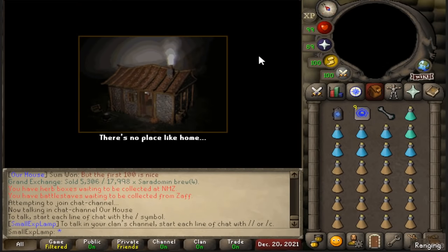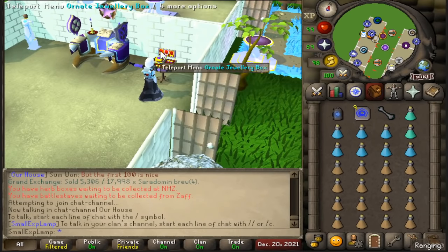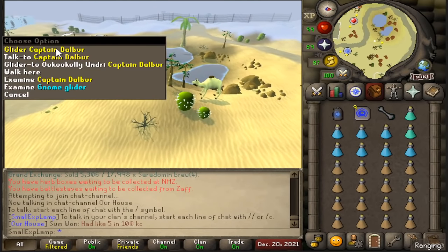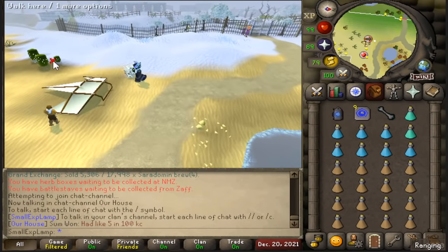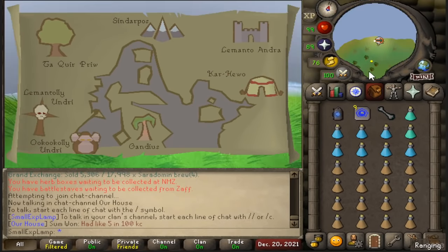So now to get to where we need to be to chin. I'm going to go to my house, where I have a jewelry box I'll use to teleport to the duel arena. Find your way over to the gnome gliders one way or another — this is my preferred method. If you have a royal seed pod, you could use that and bank on the second floor of the Tree Gnome Village. I'm going to go ahead and glider over to the little monkey in the bottom left corner — click on that and you'll head over to Ape Atoll.